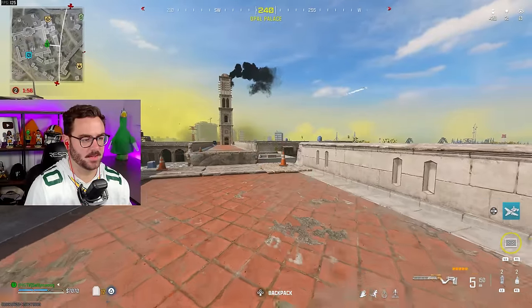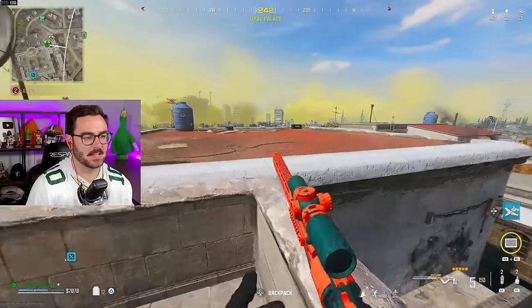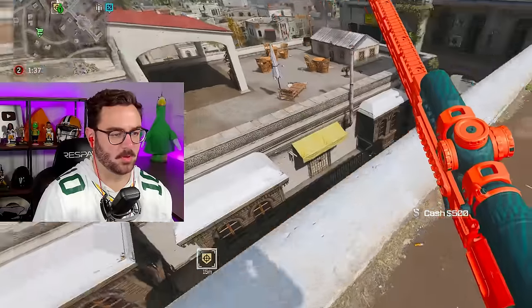I'm now hunted. Nothing's on my heartbeat sensor. I want to go over here on the mini map and get the bounty. I just picked up a bounty and it's actually Sally as a dog. Let's see if I can get them back on this bounty. Where's this guy? Somewhere beneath me. I already have a redeploy pack. Somebody's here — let's see if I can find them.